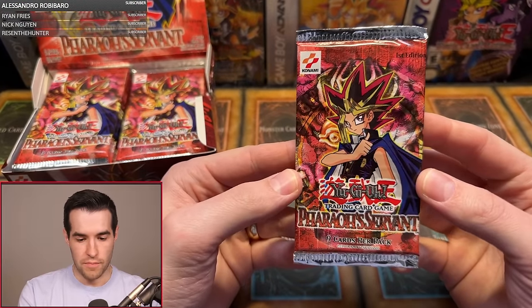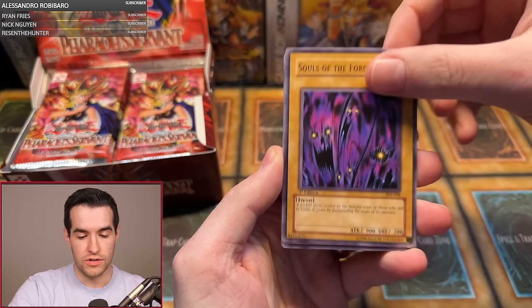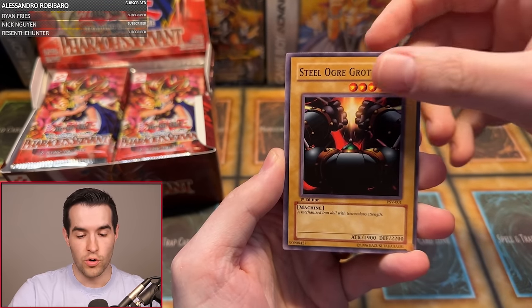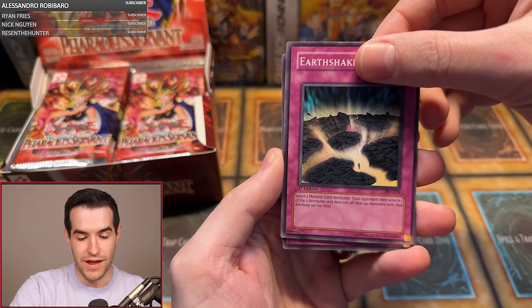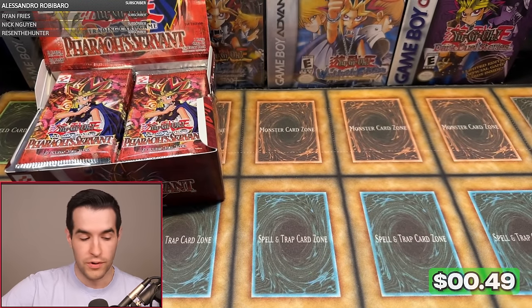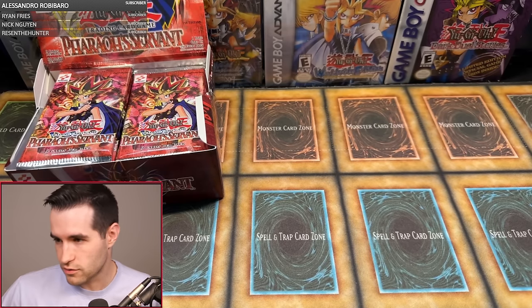We didn't pull out Brady's second pack yet — let's take it now. Very good start. Can you go two for two? Garuchin Kuwagata, Souls of the Forgotten, Gust, Insect Barrier, Ground Collapse, Steel Ogre Grotto number two, Light of Intervention, Earthshaker, and we have a Michizuri. Not two for two, but one for two with an Ultra is a pretty nice way to start, Brady. That was a very good start to this box opening.